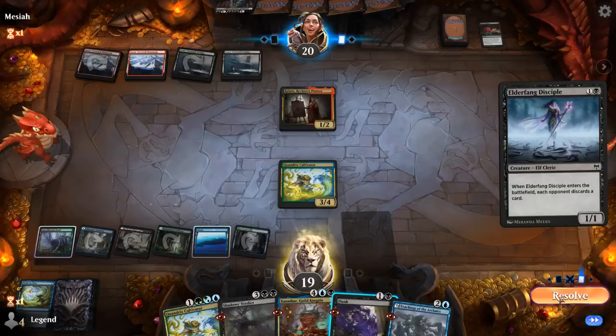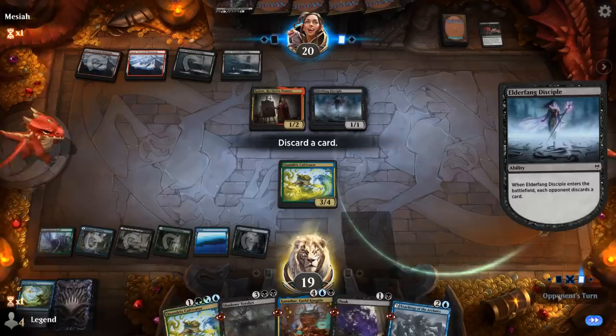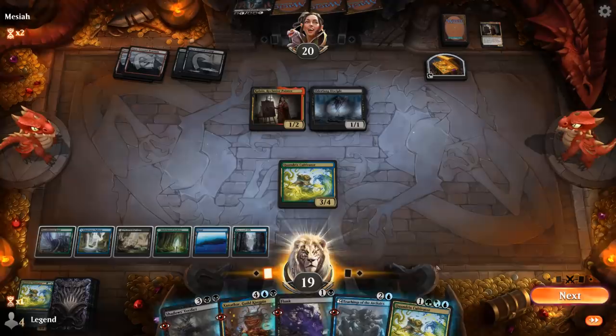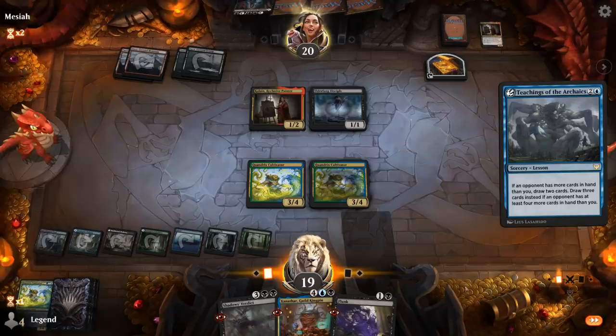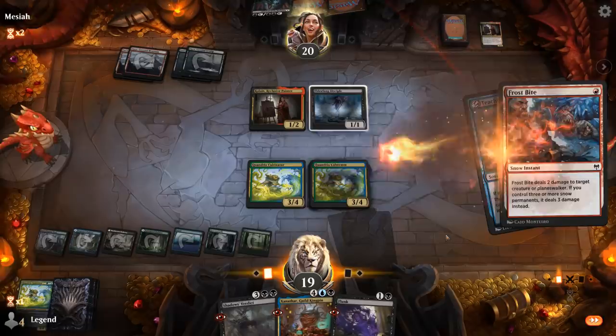Disciple Pull — that works. Could discard Cultivator now, keep Flunk as an answer for Turgrid's and Verdict to clean up the small stuff. Another Painter. I can still go Cultivator into Teachings and draw two at least. There's tension between the opponent trying to empty their hand so Teachings isn't effective, but they also need to keep cards so Flunk can't kill their God of Fright — that puts them in an awkward spot.